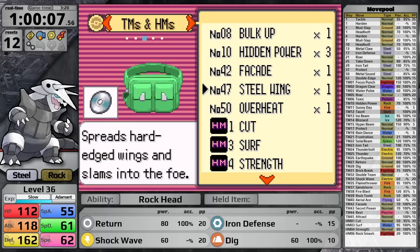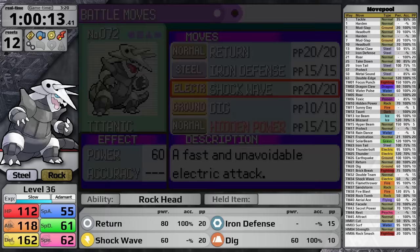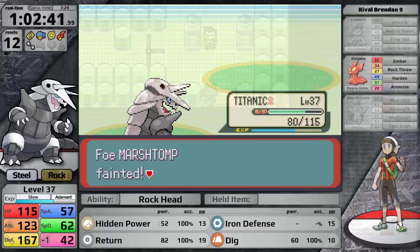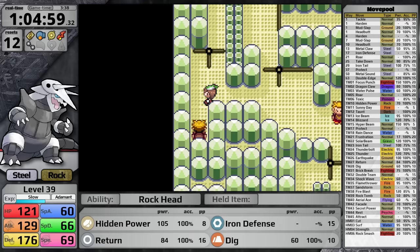With this fight finished, I get the Hidden Power TM from the Slateport City shop and teach it to Aggron in place of Shockwave. To counter Sydney's Pokemon that love evasion strategies, I'll gain access to Aerial Ace later, which I think will be the better move since it is physical. Hidden Power Rock destroys the rival, even doing decent damage against the Marshtomp. After that I head into Winona's Gym — I'll let the footage play so you can see how I solve the puzzles, which I believe is the minimum number of moves required.